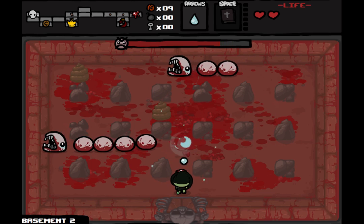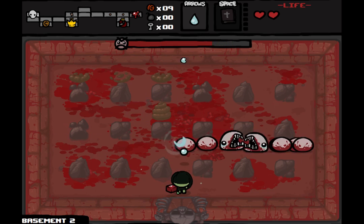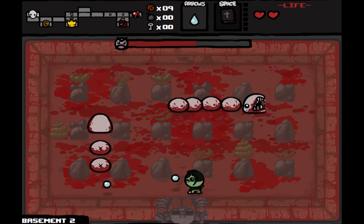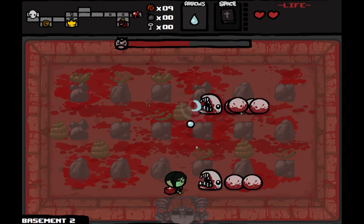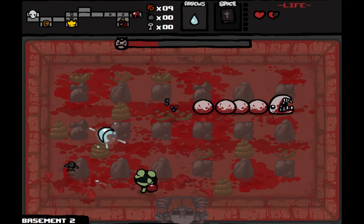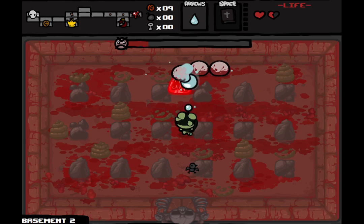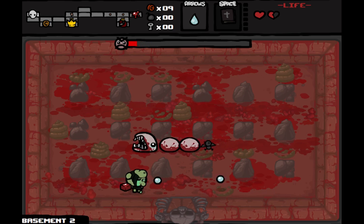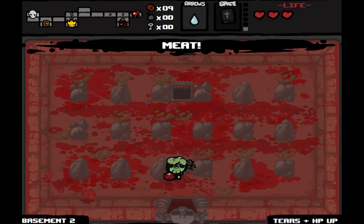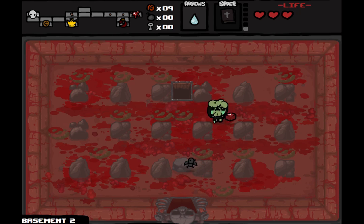This might be the first time we've actually legitimately fought Larry. As you can see, he isn't exactly threatening. There we go. The boss has dropped meat — that's another heart for us and some kind of tear boost, either damage, fire rate, or speed. There's really nothing we can do here with no bombs.